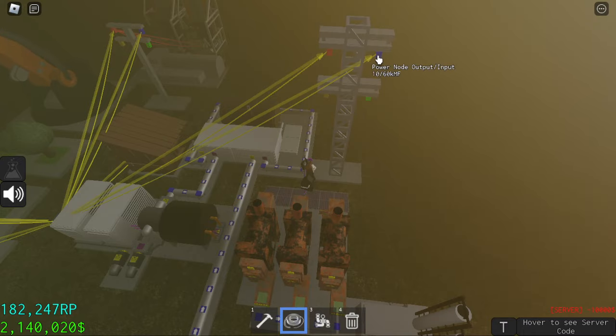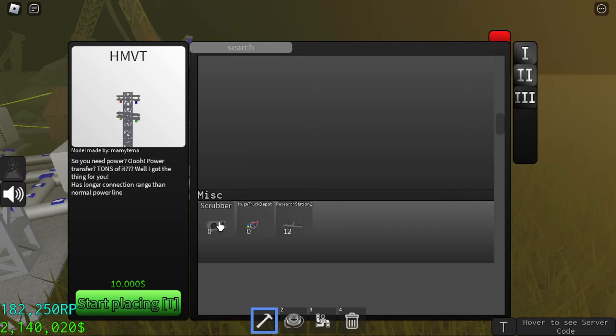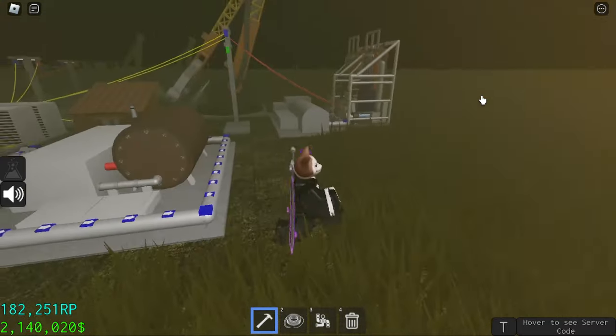Scrubbers are located in the third tier, right here in the misc. It costs 30,000 — expensive, I know — but it reduces pollution. It removes pollution by turning CO2 and water into residue. Now let's start making.